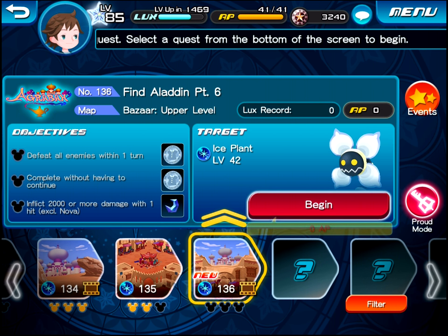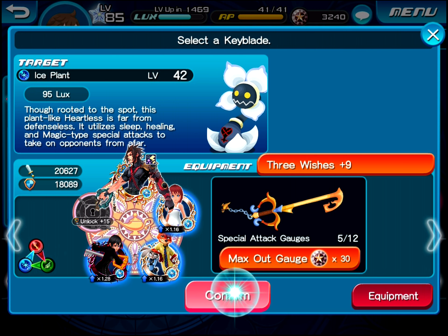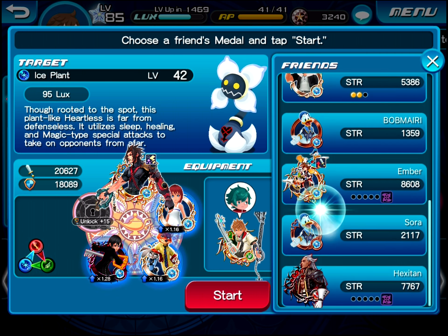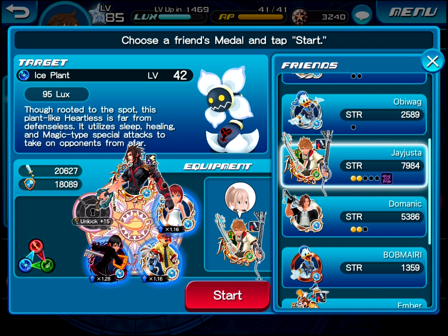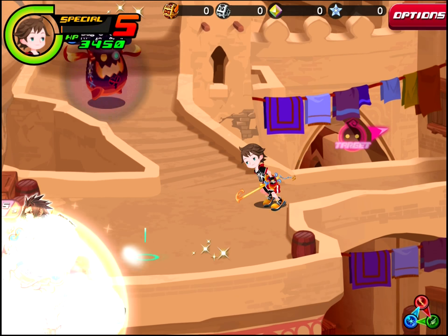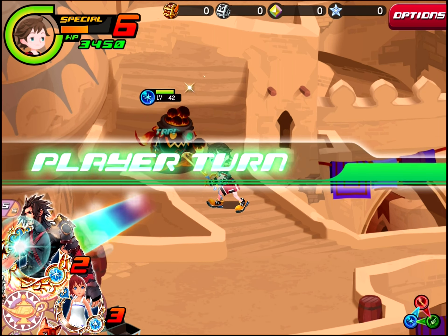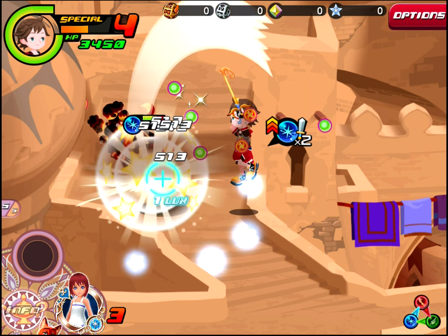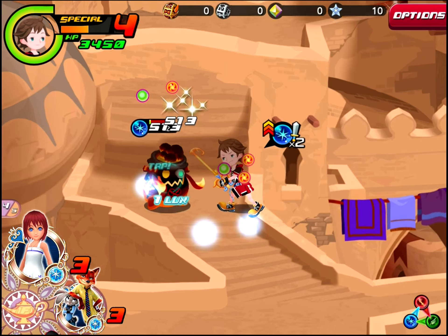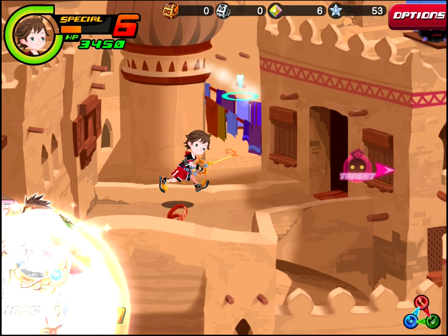Oh, there we go — another story quest, perfect. I think we might find Aladdin in this quest, my guess. At least that's what I'm thinking — we're going to see Aladdin, and it'll probably tell us why the guards are hunting him down. We'll see. Alright.